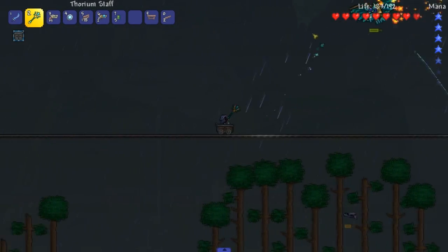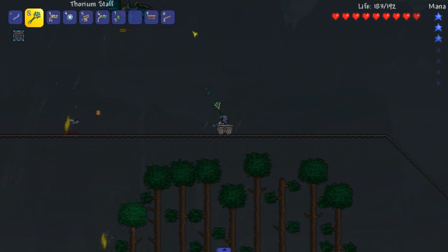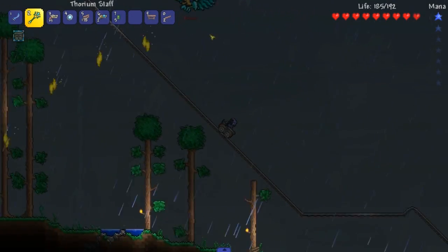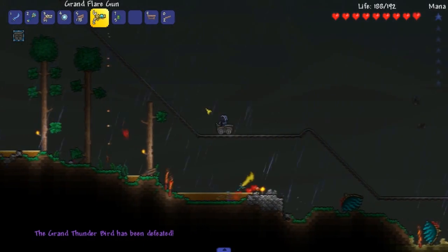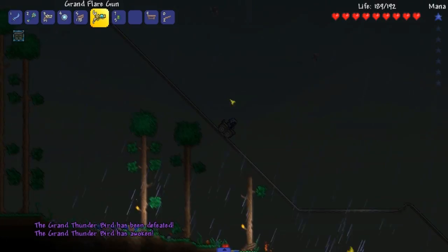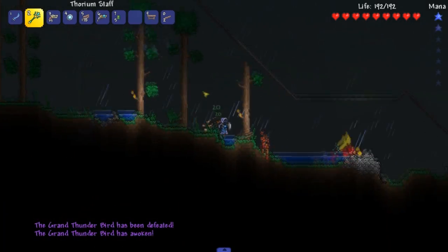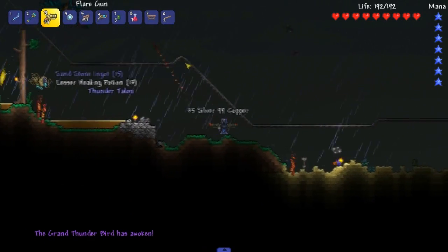And then from here we've just gotta pretty much just land this over and over again. We're pretty much good to go. Pretty much a win. Look at that — not too much effort involved against the Grand Thunderbird. I literally just sat here and he died. Another one. It's coming from this way. Alright, we don't really got mana. Let me drop down here. Damn — he didn't drop any mana.